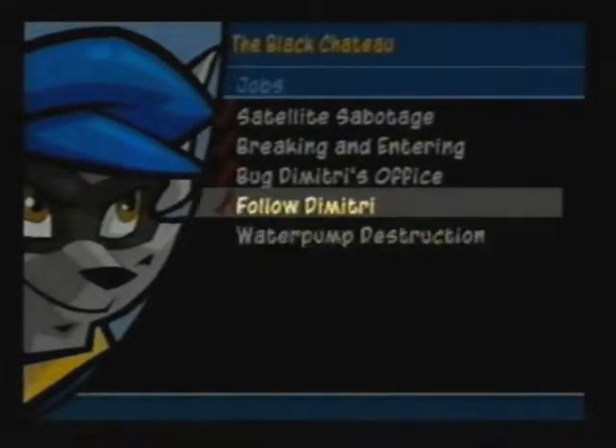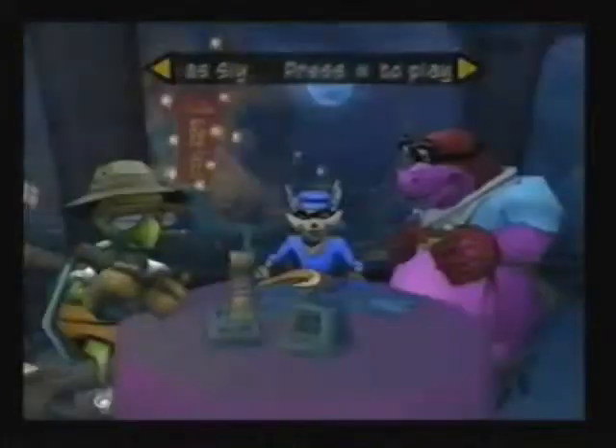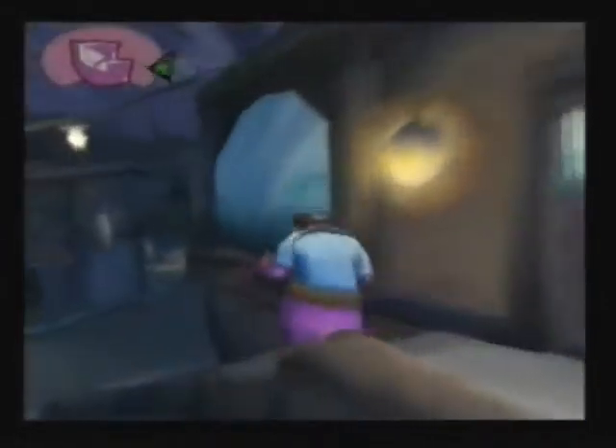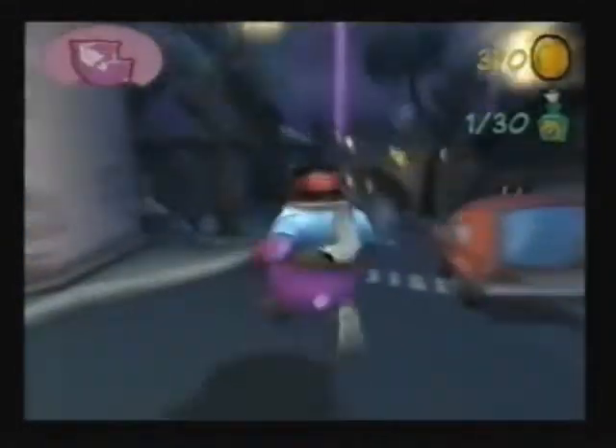We're back here for part six of our Let's Play Sly, and we need to play as Murray and collect 30 coins. Okay, there's enemies — this ain't good.